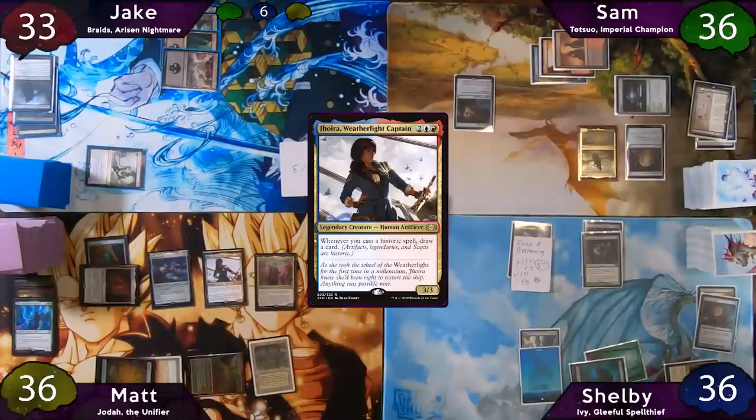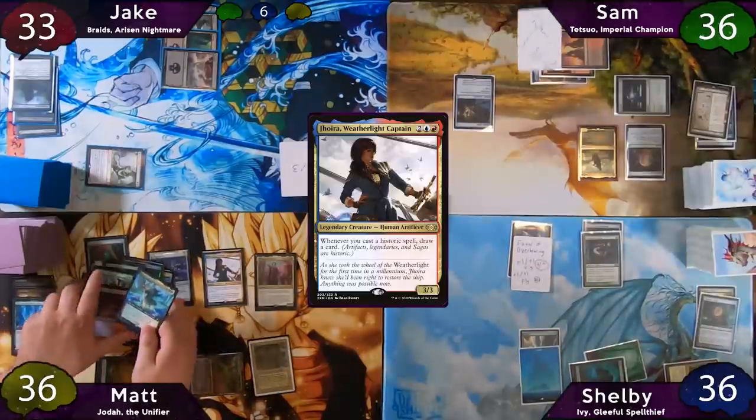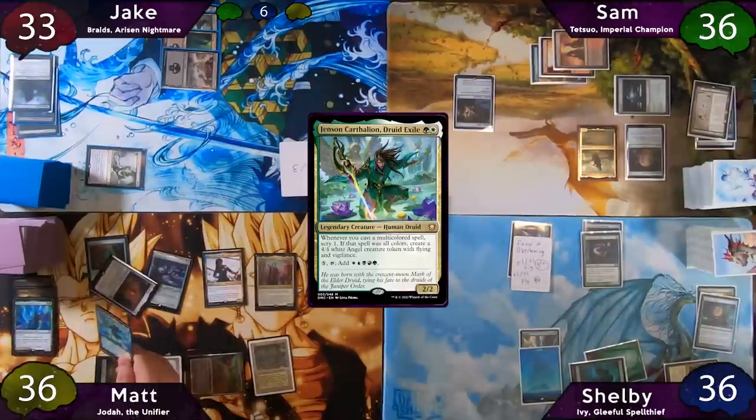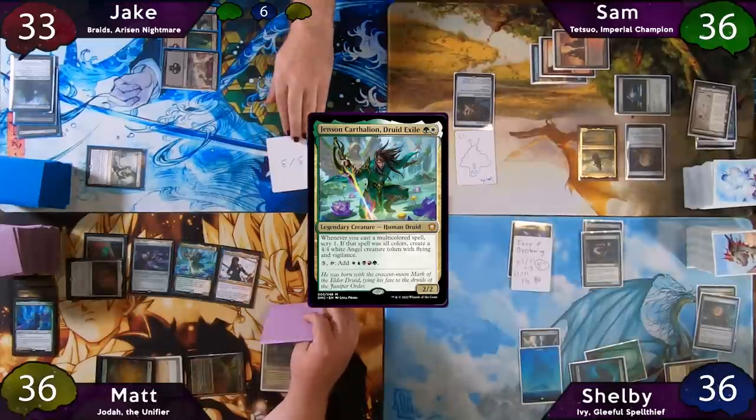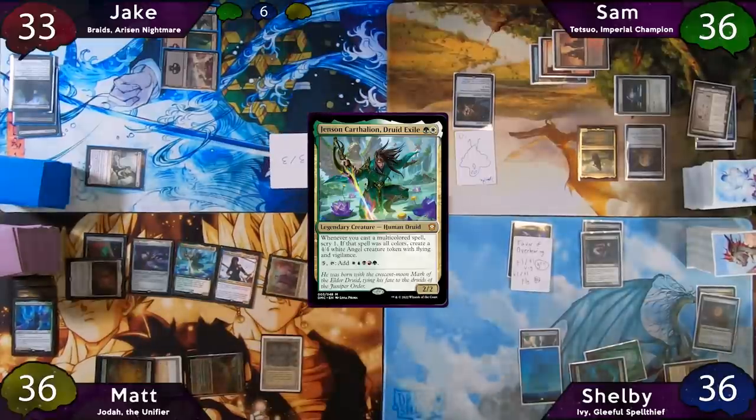Matt's Exotic Orchard was tapped when he cast Joyra, so he gives Sam a 1/1 Spirit. Matt then begins his Legendary Cascade thanks to Jodah, and the card he flips into is Jenson Carthalion. After this, Matt moves to combat and swings his big 8/8 commander at Shelby, who just takes the damage.